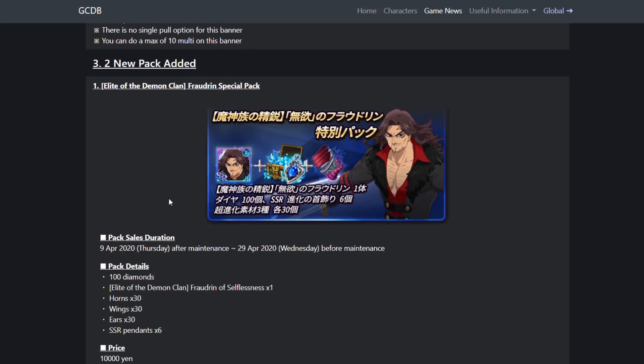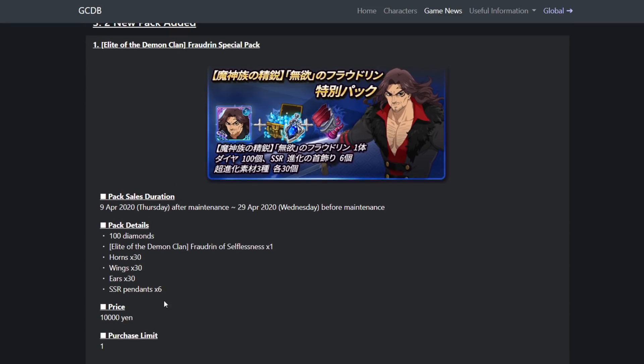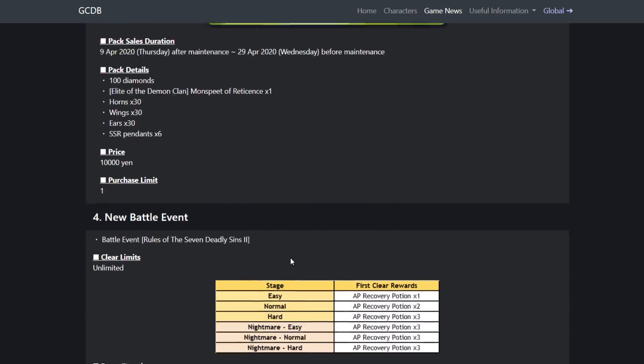There will also be packs. If you don't want to buy Fraudrin or Monspeet from the coin shop, you can buy a pack — it costs a hundred dollars and gives you 30 of the HD raid material. Not very good. I personally would not buy the packs; I'd just buy them from the coin shop.